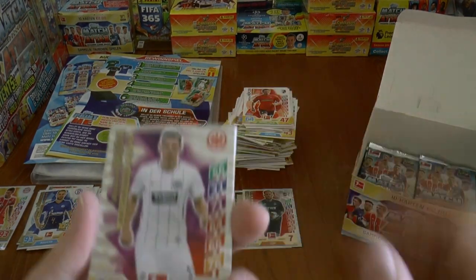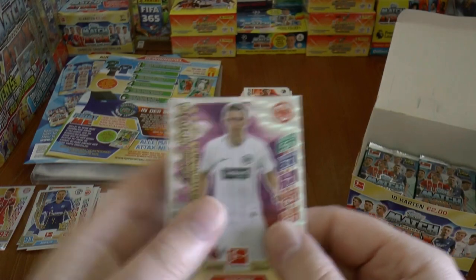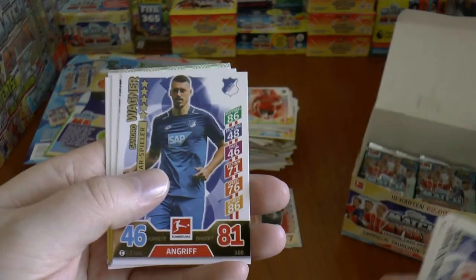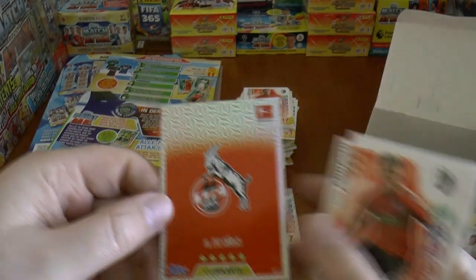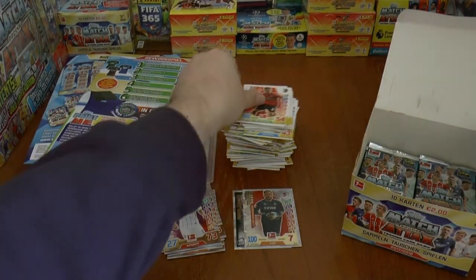On to the next pack — there's Eintracht Frankfurt's player. Apologies for pronunciation on that one. We've got Sandro Wagner of Hoffenheim star player. And finally the Cologne club badge completes that pack for the inserts.